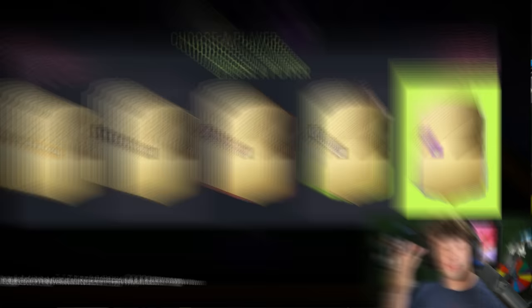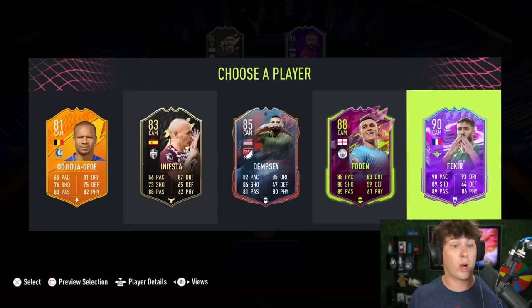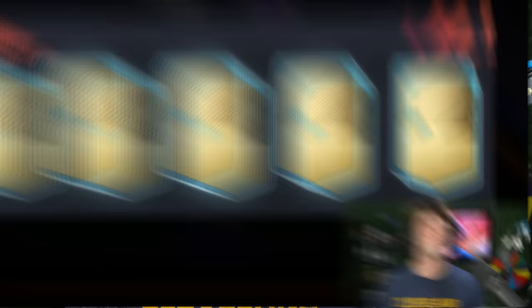Zero things have been ticked off this checklist so far. Freaking Man City — why did I not take Gabriel Jesus? I think we're going to have to go La Liga here. We're going to go Real Betis and get Bartra. When did he have a 90-rated card? I've done this video before but with flags and positions — I've never done it with clubs before.